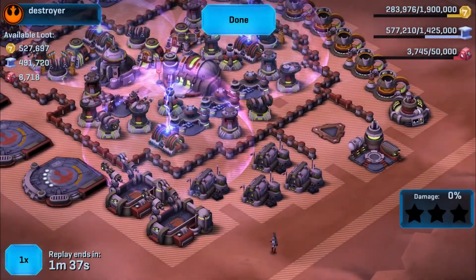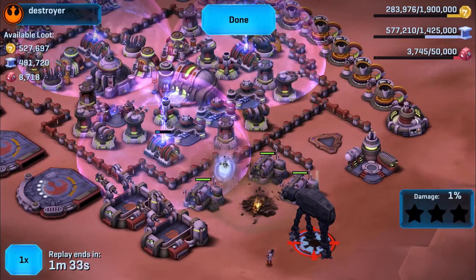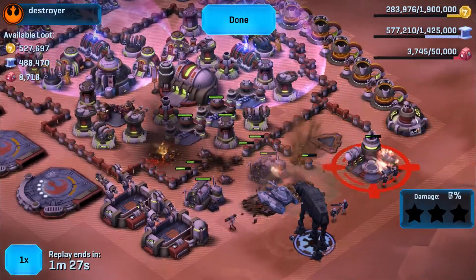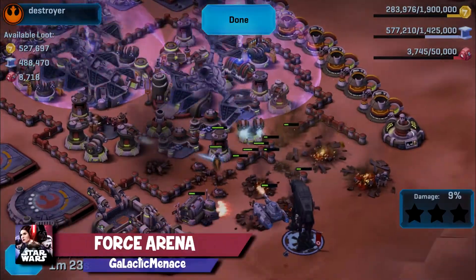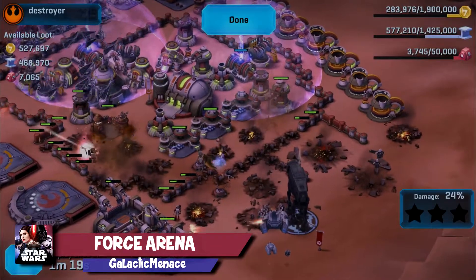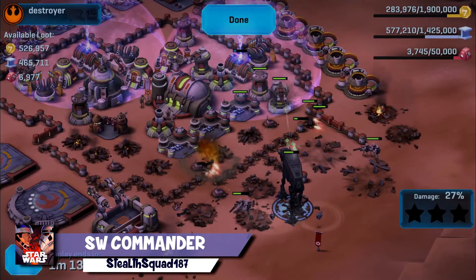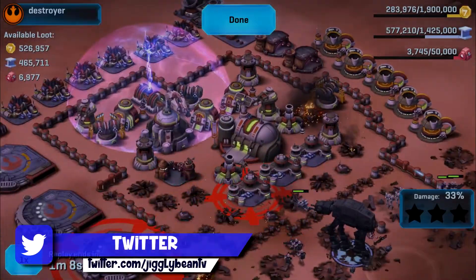Star Wars Commanders, welcome to this brand new video. We're kicking straight off with one of my recent attacks on a rebel base. You'll see that I managed to get quite a lot of stuff — a lot of alloy, a lot of credits and resources to help build up my base. The base level hasn't increased, but you'll see at the end of the video a tour of my current base setup, and I'll be adapting my layout slightly to accommodate some of the new structures I've acquired.